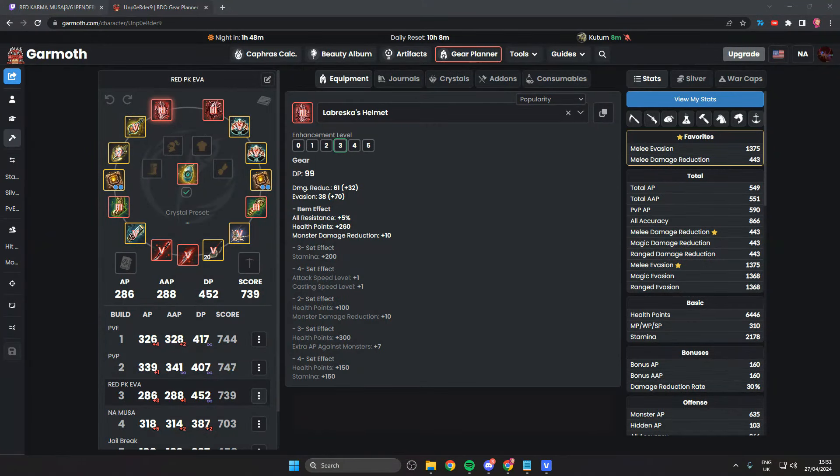Hello everyone. I've decided to do one final video on the topic of Evasion vs DR for Musa players. This question is asked very often and I've managed to go through each type of content with both sets of gear now.